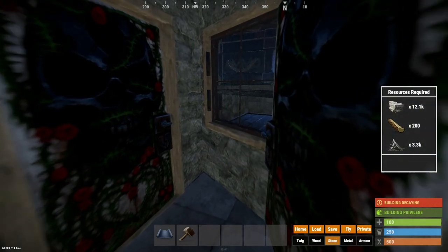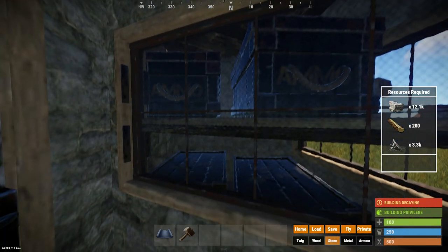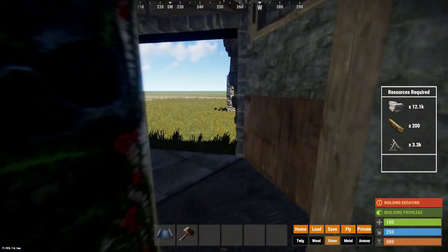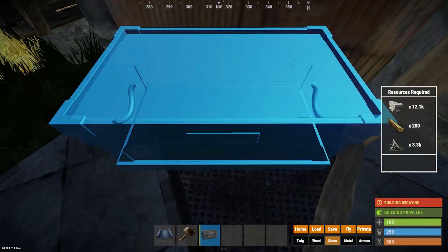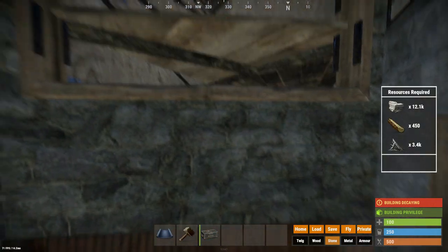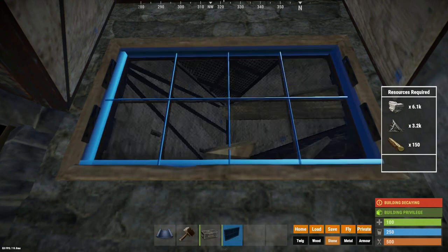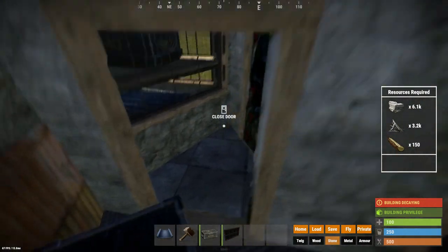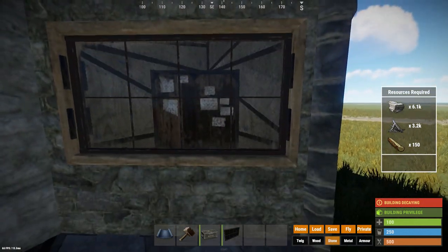Behind the first airlock we have our four large box dropbox room for easy, quick access storage. Our detachable part is behind this window, where if you break the wooden triangle, the external isn't connected anymore to the path between the bases, therefore allowing you to replace your main TC. Here we have our external TC behind a window.